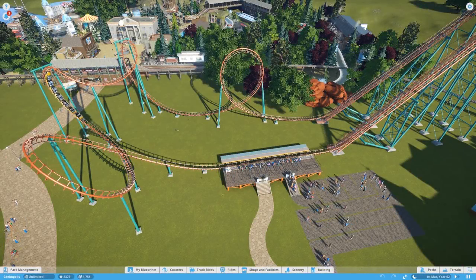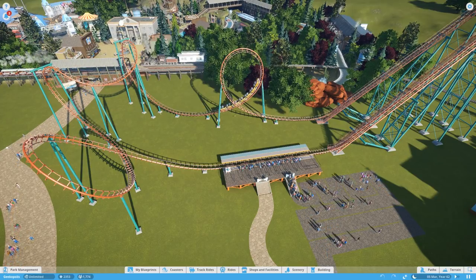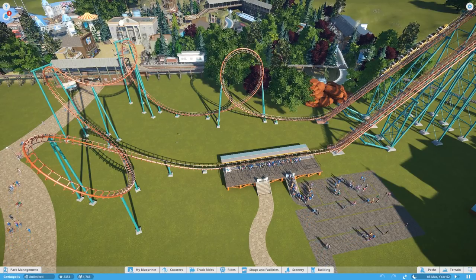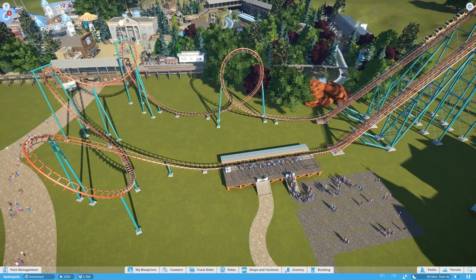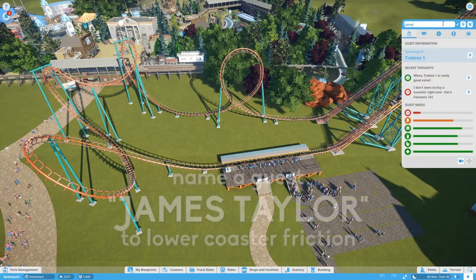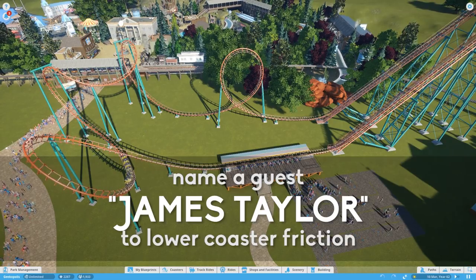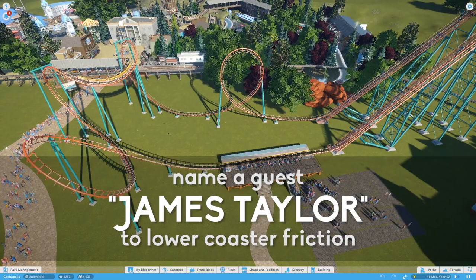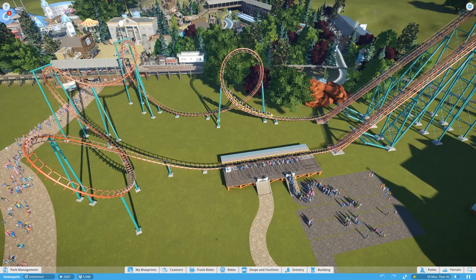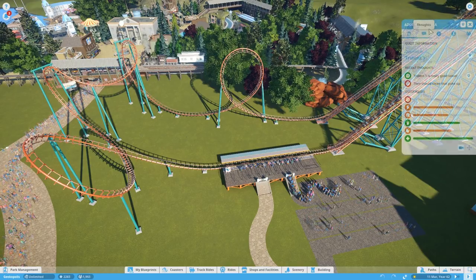Here are a couple that are a bit more useful. You'll see on our work-in-progress boomerang coaster that at the moment it just gets over the loop quite nicely and gets about two-thirds of the way up the lift hill before being caught by the catch cart. But if you rename one of your guests 'James Taylor', it will decrease the friction on all rides within the park. They haven't given us an actual number, but I reckon it's somewhere between 20% and 40%. You'll see now that it gets around the loop a lot easier.